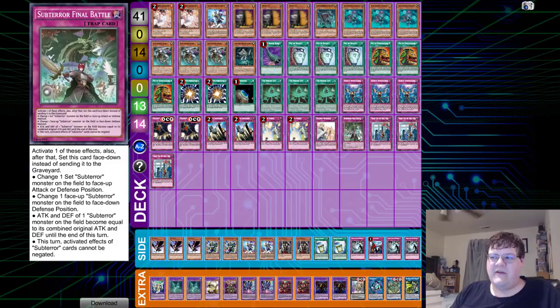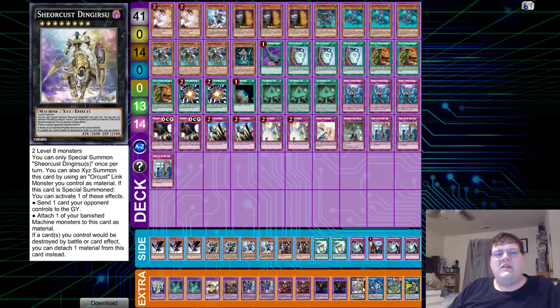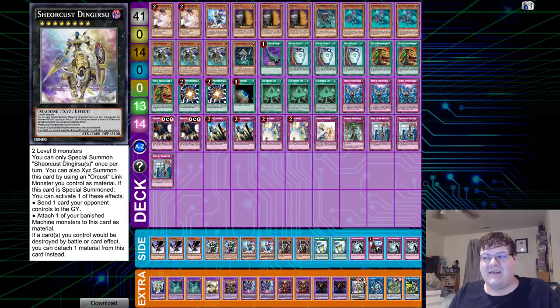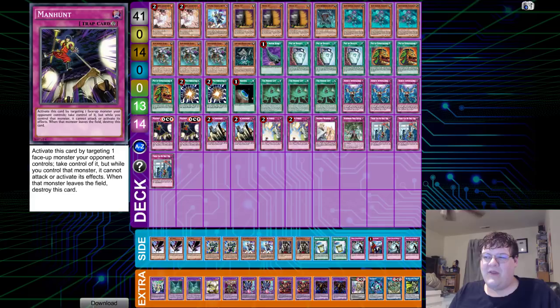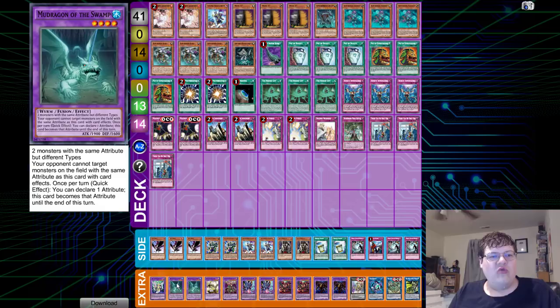We have one Terraforming and triple Hidden City. Traps: triple Infinite Impermanence, two copies of Manhunt because this card is dumb, two copies of Solemn Judgment, two Solemn Strike, and now unlimited three Solemn Warning. One Final Battle and triple There Can Only Be One. I've seen debate going back and forth between one or three Final Battle — this player got away with one; I don't think he's worried about backrow destruction in his format. Extra deck: one Hayate, one Relinquished Anima, one Link Kribo, and one Ningirsu. You can put Ningirsu on top of an Orcust Link monster — what happens if I use Manhunt to take my opponent's monster going into my turn? Being able to put out a 2800 or 2600 body that can use effects is strong. Two copies of Thousand-Eyes Restrict, two Starving Venom, two Violet Chimera, one Dragostapelia, one Panzer Dragon, two Mud Dragon, and one Duplexer Chimera.